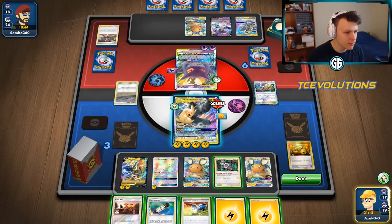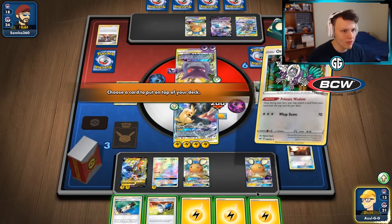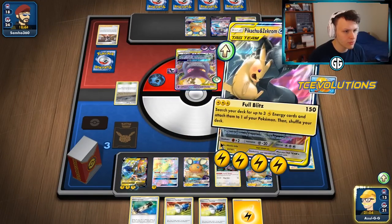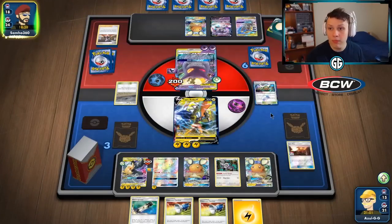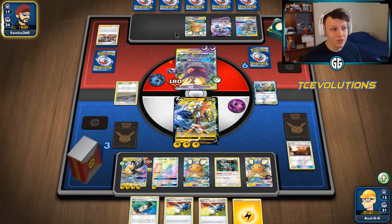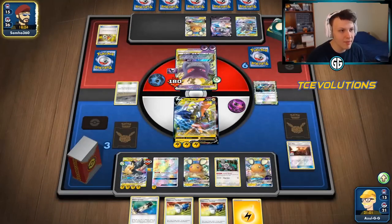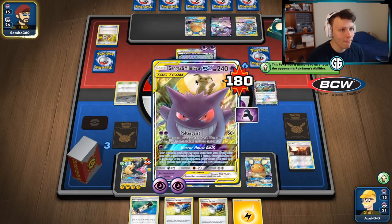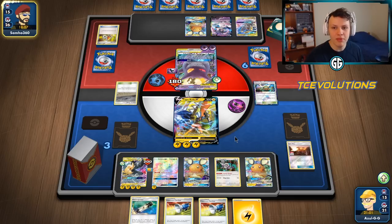Poltergeist — 100 damage. Have the Catcher for next turn to bring this thing up. There's an Acro Bike — take the energy. Hit with Wisdom, see what we get. Another Catcher! Attaching here, retreating my Pika ROM to save him for later, and just hitting with Thunderous Bolt for 200 damage. They're hitting for 150 with Poltergeist but they have no Malamar set up — we chased off the one they set up early. They're in trouble. There's the Indeedee heal — not going to be enough. They really just need a non-tag team active, but we have Pokemon Catchers to bring it back.